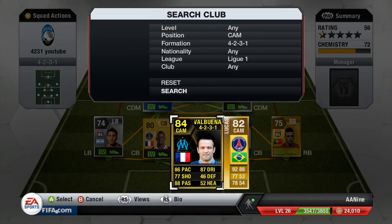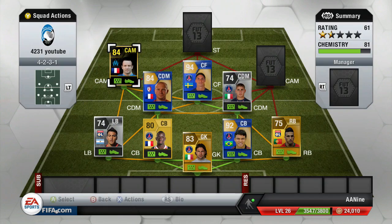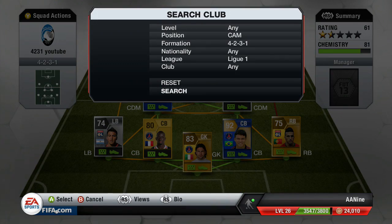At left CAM, I decided to go with the inform Valbuena. I could have picked up his blue card, but I went with his regular inform card — picked it up for 33K. I think this is his second inform. Four-star skiller, three-star weak foot, 86 pace, 87 dribbling. I've done a review on his Team of the Season card, but this card is just as good. His dribbling with left trigger and right trigger is amazing.